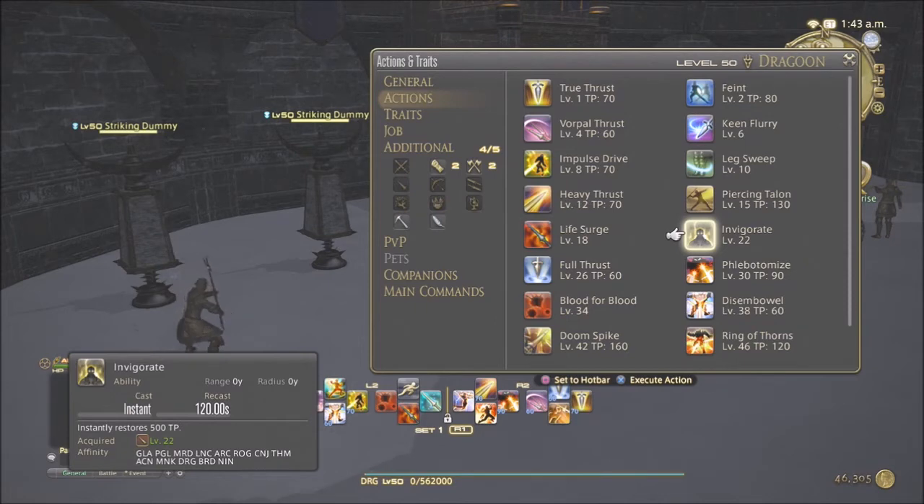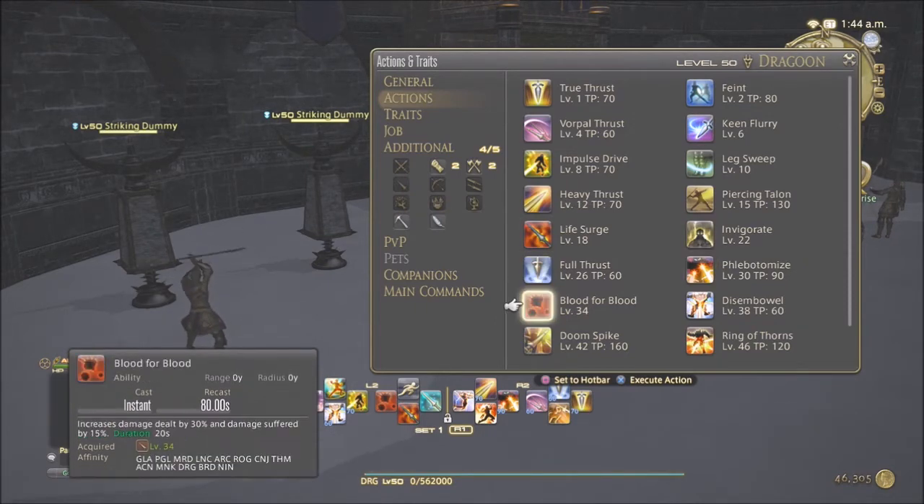Invigorate is obviously useful if you're low on TP — it restores 500 TP, which is a good amount.